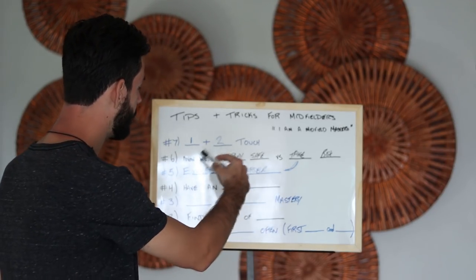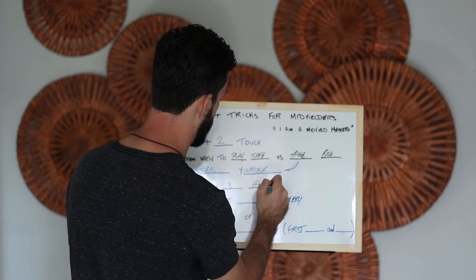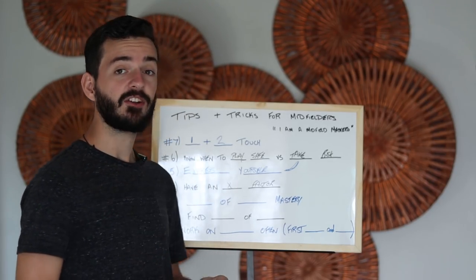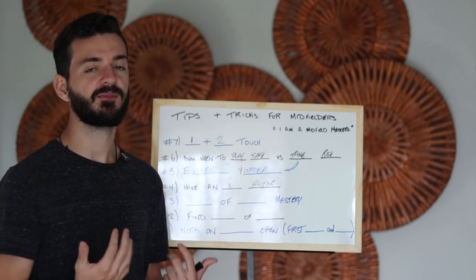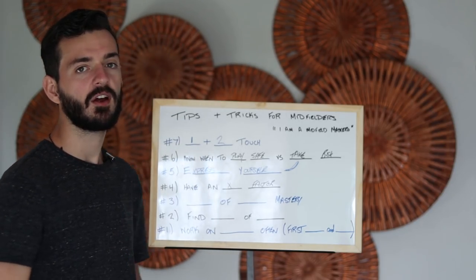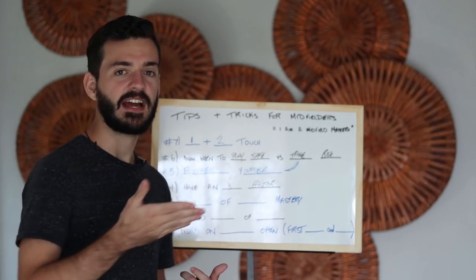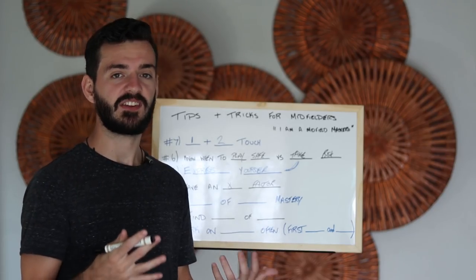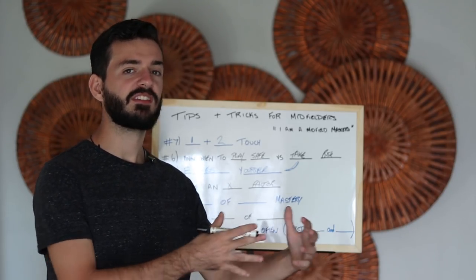Number four is have an X factor. If you look at most midfielders among your teammates or the teams you play, you get a lot of guys who are solid — good one and two touch, good control, good movement. But do they have that X factor that helps them stand out, or are they like every other midfielder? Does he have the ability to break the press and run into defense? Does he have amazing crossing ability? Is his shooting and finishing amazing? Does he chip in with a lot of goals? Does he have something that makes him dangerous and separates him from the pack of other midfielders?